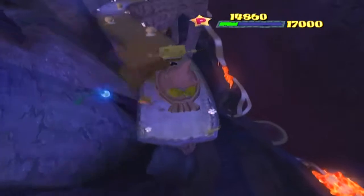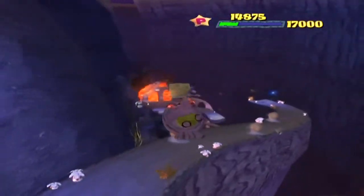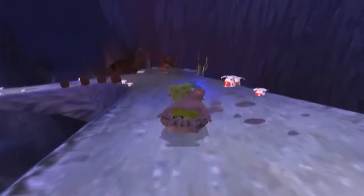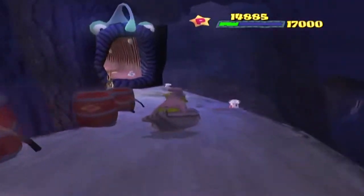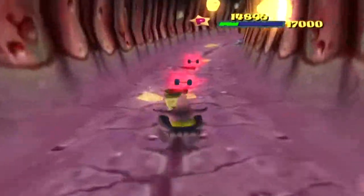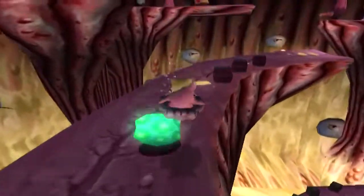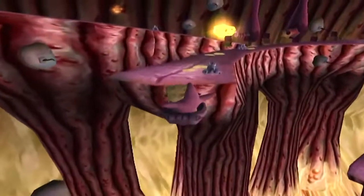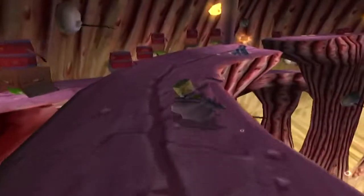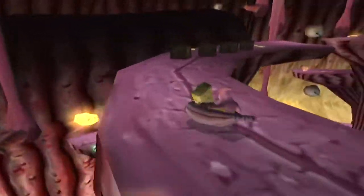You want to space your jumps out much more than you do regularly. Ordinarily you might just do a quick hop and another quick hop — here you want to jump, wait, and then jump again to maximize your jumping distance, because you're going to need it to make some of these jumps. I also missed a trampoline earlier — we are going to need to jump to that in order to succeed the Time Challenge. We will be able to get all three treasure chests on our first run-through.